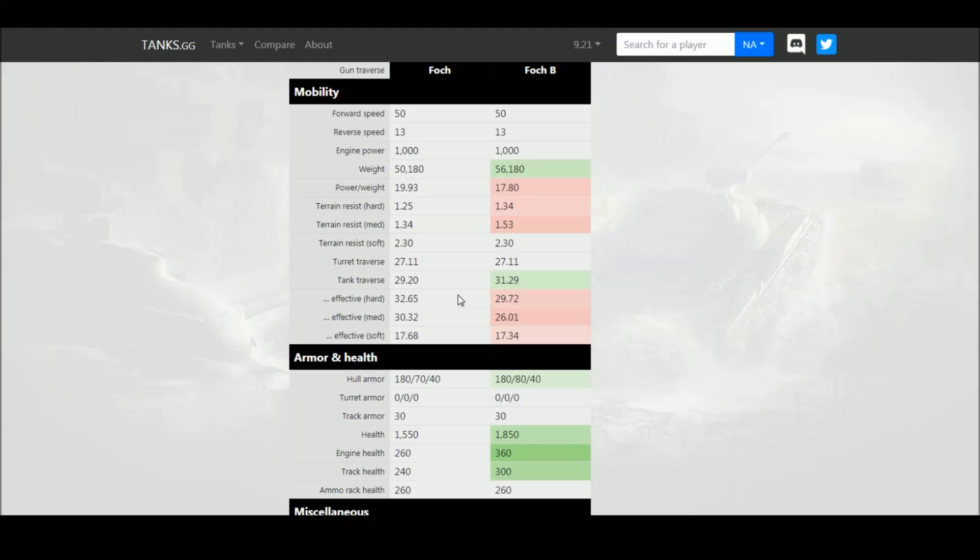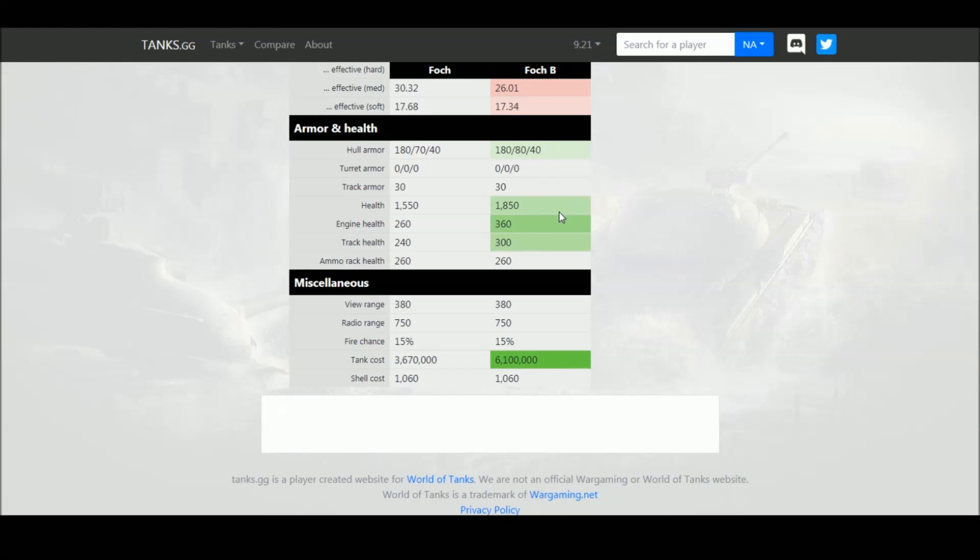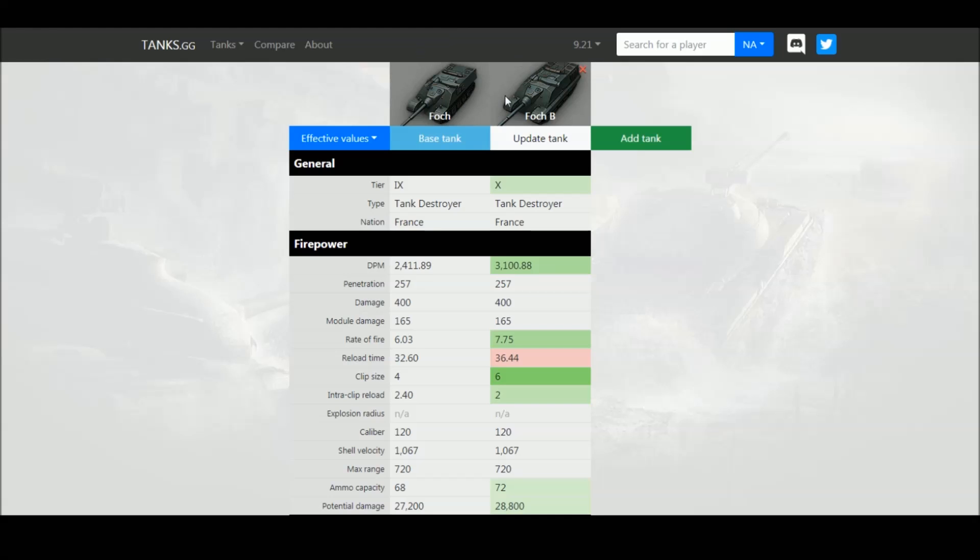It doesn't turn amazingly, but the terrain resistance means it's maybe a little bit worse on soft and medium ground. Overall it's still a pretty good tank — you can't complain at about 18 power-to-weight ratio. The side armor got a slight buff to 80mm compared to 70mm at tier 9, it got a health buff going from tier 9 to tier 10, and the engine and tracks got a little more health. Essentially, it got a slight armor increase on the side, major gun improvements, a few more hit points — that's pretty much the only major differences.